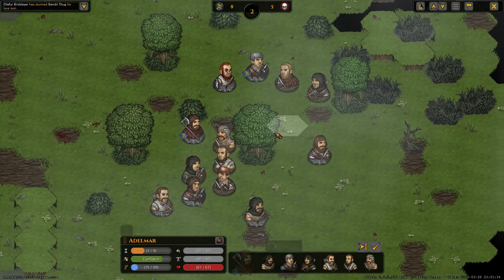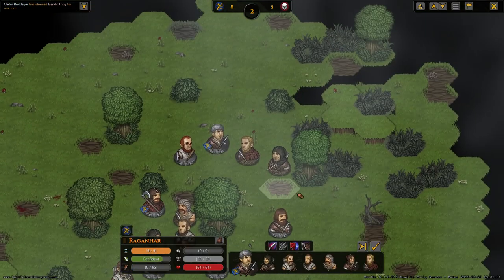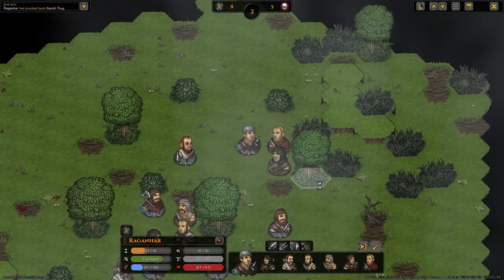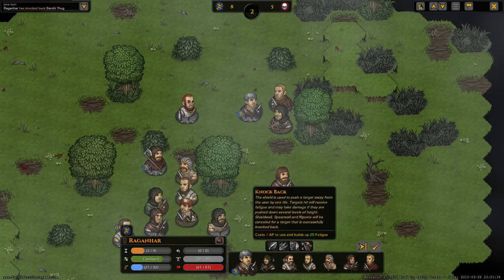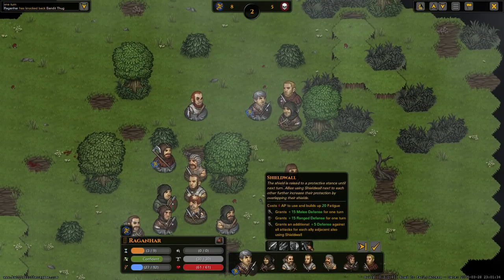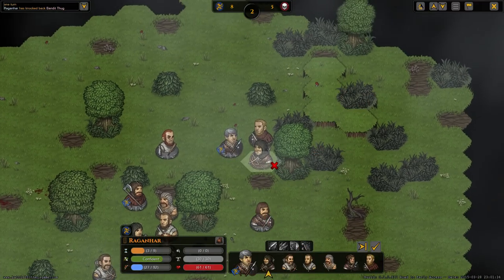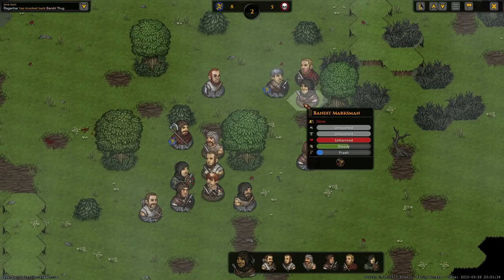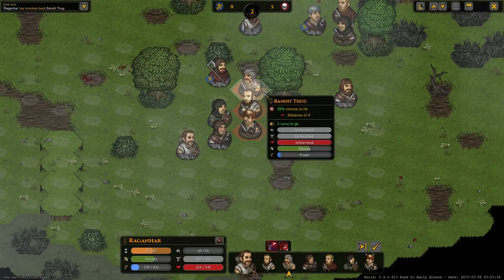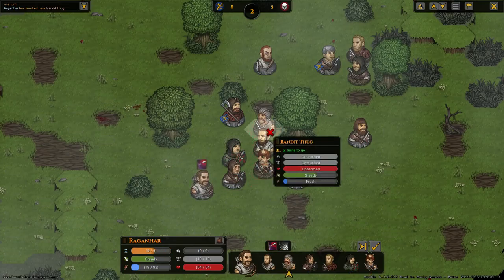Attacking with the two-handed weapon costs a lot of action points so no more movement. Let's try to knock this guy out - he's overwhelmed now. For every consecutive attack on a character in the same turn you get an increased hit chance, simulating overwhelming someone. He's out of business now, meaning his zone of control no longer applies, so I can move through. Shields are very versatile - they not only greatly increase your defense but you can raise them for even more range defense and knock guys out of the way or off height levels.